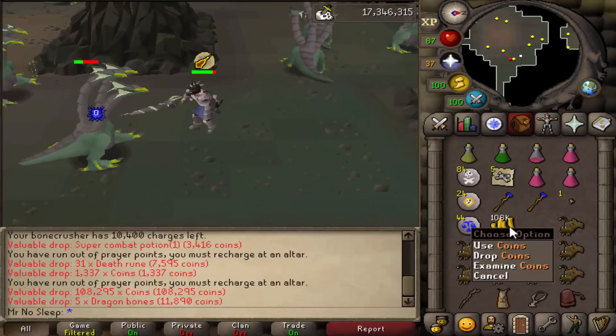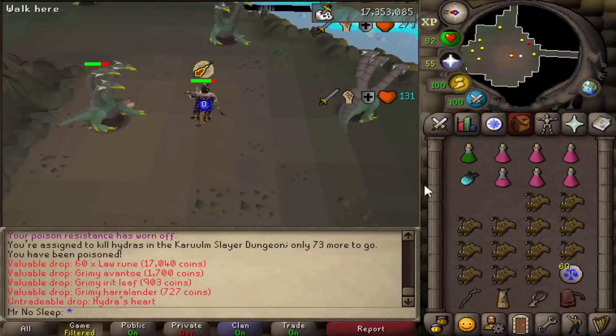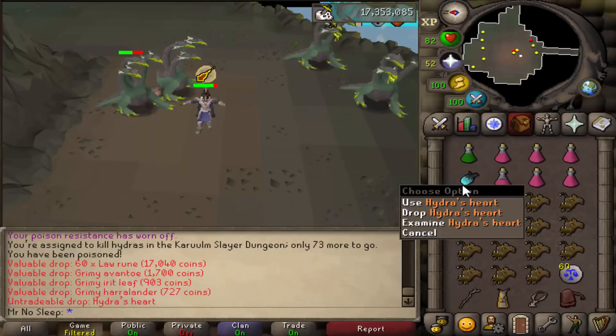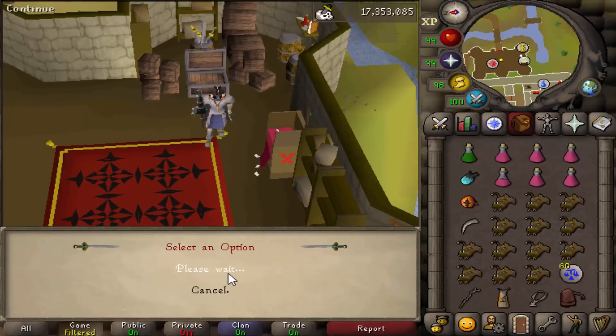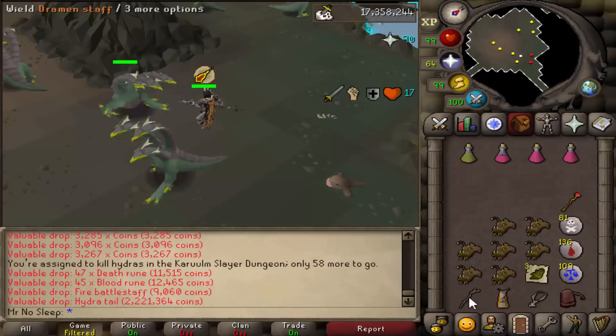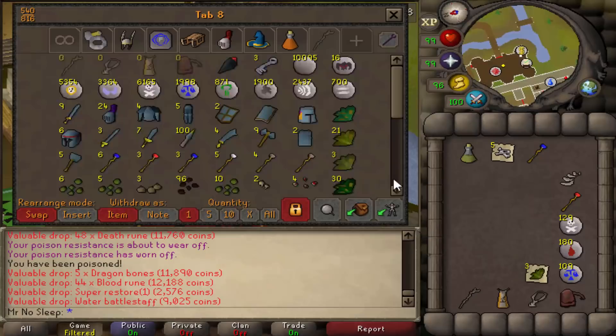The rarest drop of the entire video came from the Hydra task. I wanted to kill normal Hydras because I was missing the Hydra's Heart for the Brimstone Ring. Since the drop rate is five times more likely on task, I did receive it - I couldn't get it during my dedicated Hydra loot video two weeks ago, so it was amazing to finally make the Brimstone Ring. Then we also received the Hydra Tail after making the ring, which adds more value to the tab.